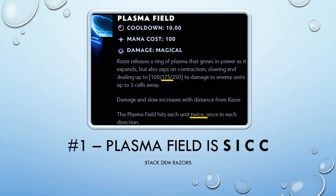Plasma Field from Razor is a sick ability. It doesn't look very good at first glance — the magic damage isn't anything to write home about, until you realize that Plasma Field hits every unit twice, so the damage is actually double the amount stated. A 2-star Razor can do 350 magic damage per zap, and that's before accounting for the mage alliance with the minus magic resistance.